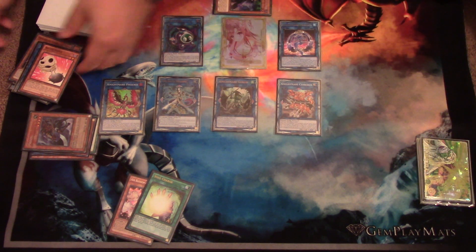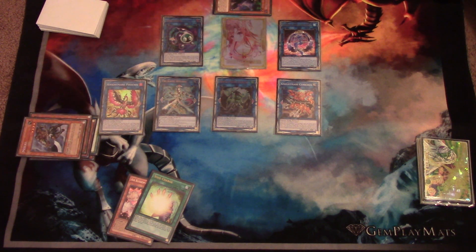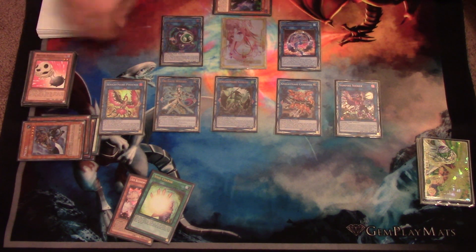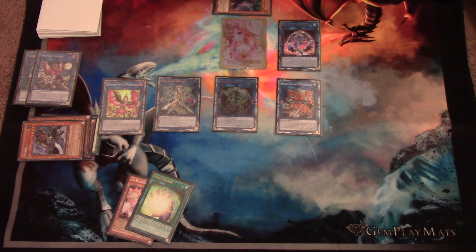From here, you can either leave the board like this, or what I like to do personally is activate the effect of the second Mizuki in the Graveyard and Summon Vampire Sucker. The reason I say this is because instead of having Link Garibo in this zone, you can link these two off and make a Nightmare Unicorn.